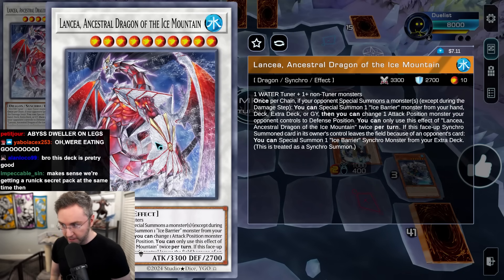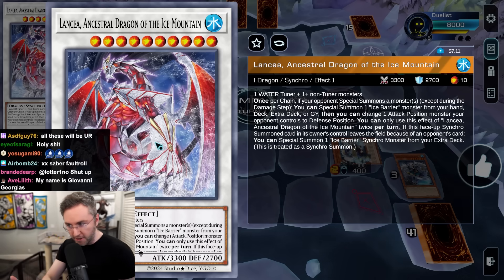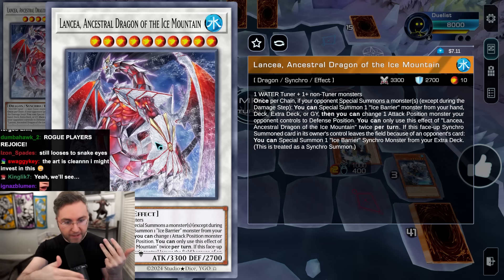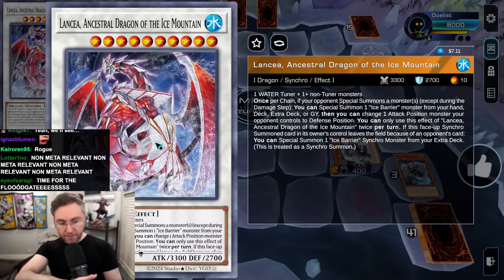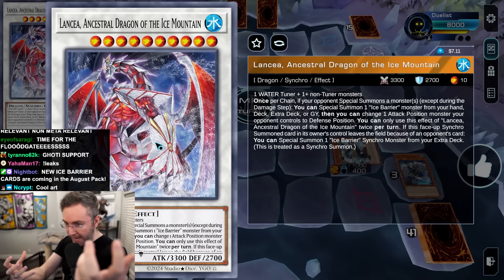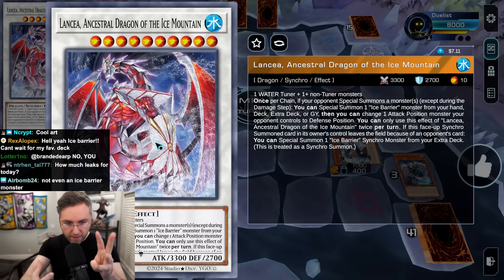And then we're now going to make the brand new Lancia Ancestral Dragon of the Ice Mountain — this will have an animation in Master Duel when it comes out. This is the main boss monster for Ice Barrier. Once per chain, if your opponent special summons, you special summon an Ice Barrier from your hand, deck, extra deck, or graveyard, and you can change an attack position monster to defense. You can do this twice per turn. If Lancia leaves the field because of your opponent's card — Kaiju, card effect, or battle — it activates to summon a Trushilla, which can banish a card from the hand, field, or grave, or the other Trushilla which can banish up to three cards on the field.